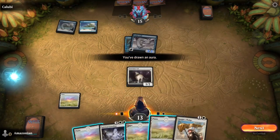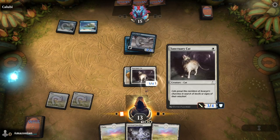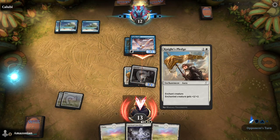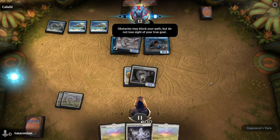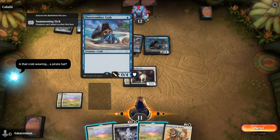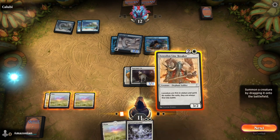Now you're going to use your first Aura. Play a Plains for the turn, and now use Knight's Pledge on your Sanctuary Cat. Your Sanctuary Cat now has 3 power and 4 toughness — this is a permanent effect. As long as the Aura is in play, it is giving this creature the additional stats. Kalubi has now played a 0 power — meaning it can't deal any damage — and 4 toughness creature. Unfortunately, because you only have 3 power, you're not going to be able to break through this crab.